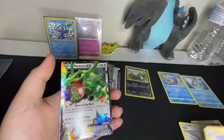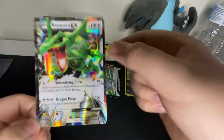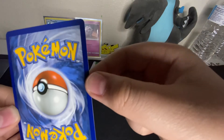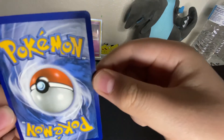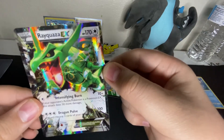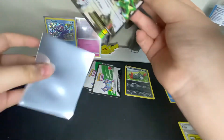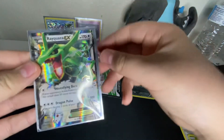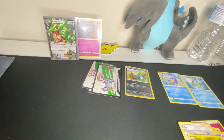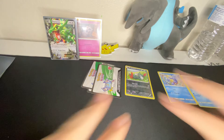Let's see what we get at the end. We get a Rayquaza EX — that is nice, real beautiful. Check the condition on that — that is good condition. The centering is a little bit off up here vs. down here, but look at the front — it looks good, just a little bit here and here. Let's put that in a sleeve. Rayquaza EX — best pull of the day, because that is an EX and everything else was a holo. I'll see y'all in the next one. Peace.